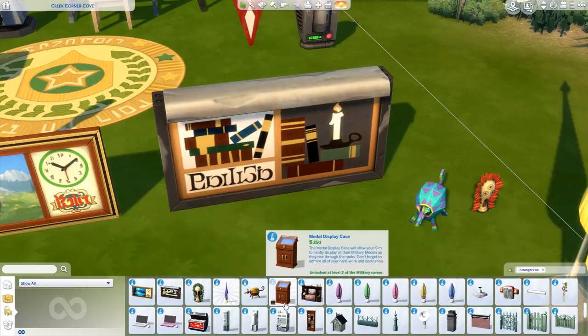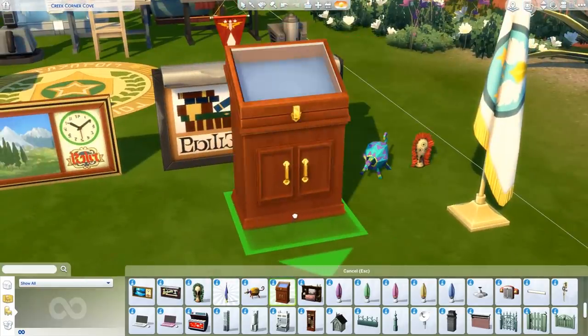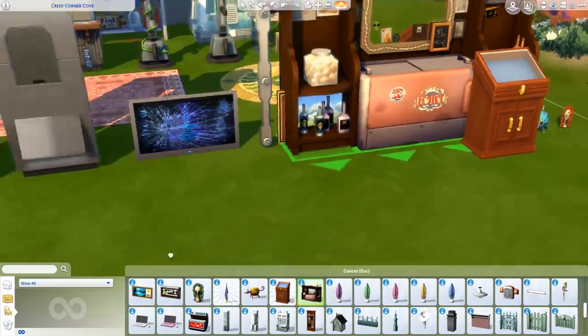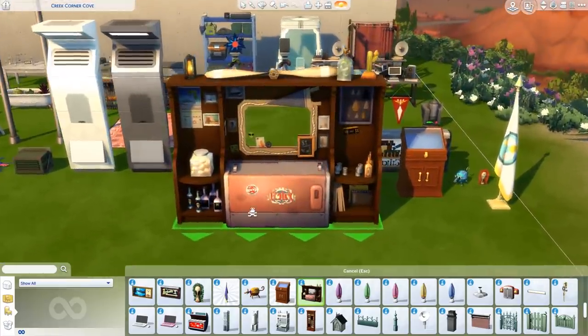We have the Metal Display Case, unlocked at level 2 of the military career. Maybe you can actually display some medals — that's probably attached to the military career gameplay we'll check out later. The Bar Back with Shelly's Photo also has a mirror — I didn't even notice that at the bar in StrangerVille. Here are some of the presets available for it.